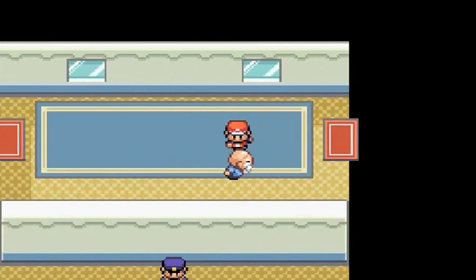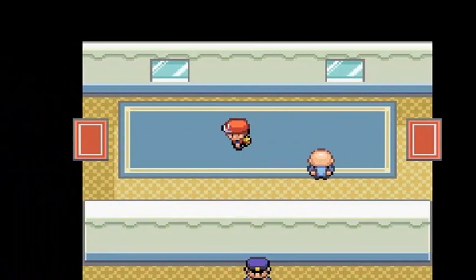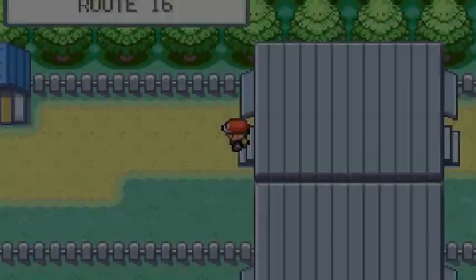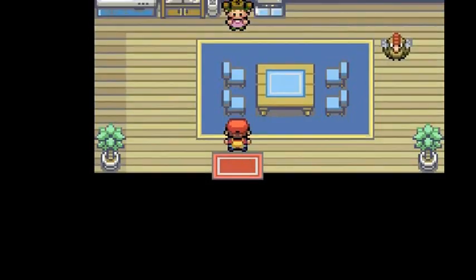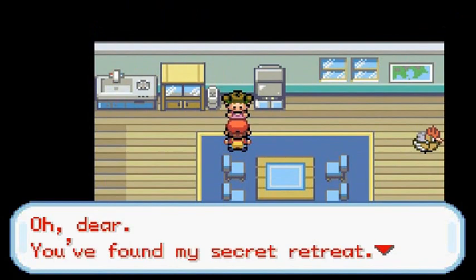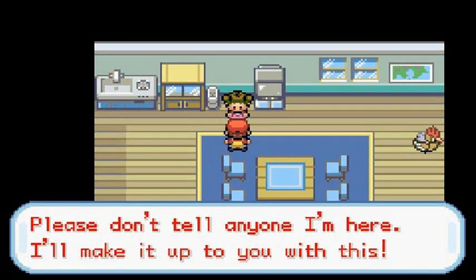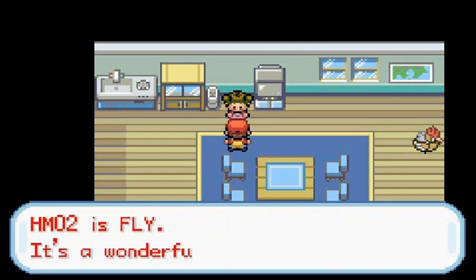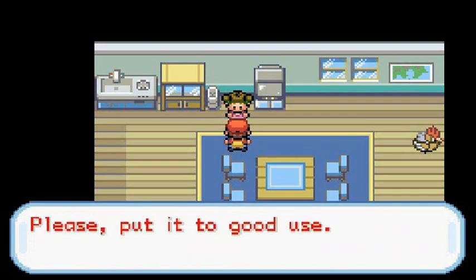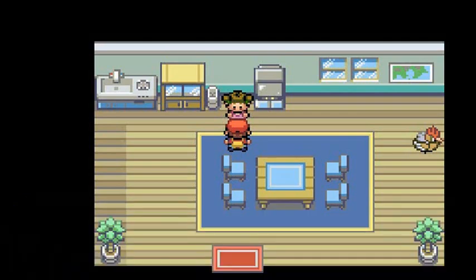You talk to this guy and he's like, 'How'd you get in? Good effort.' If you go right here, you'll find a secret house. If you talk to this lady, she says, 'Oh dear, you found my secret retreat. Please don't tell anyone I'm here. I'll make it up to you with this.' And I get myself HM02, which is Fly. 'It's a wonderfully convenient move. Please put it to good use.' I believe this is a famous movie star — tell me what you guys think.